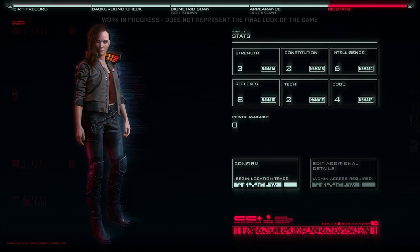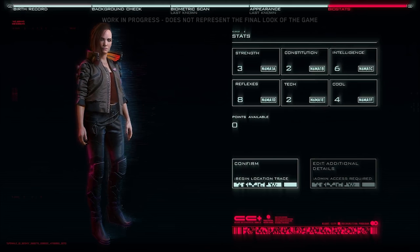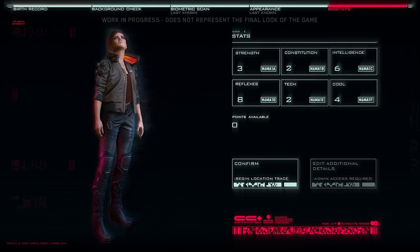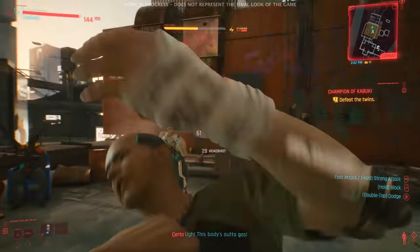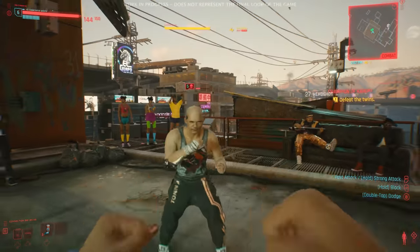In character creation you also select your starting stats. There are things like Body, which covers health and strength; weapon proficiency; Reflexes, which helps with certain weapon types. There were six or seven core stats — it's the kind of thing you've seen in RPGs before, very similar here.